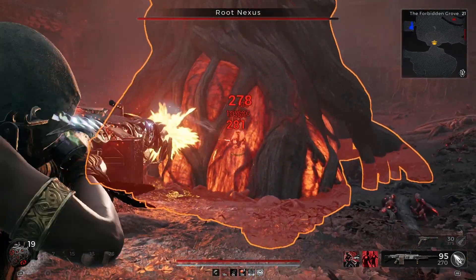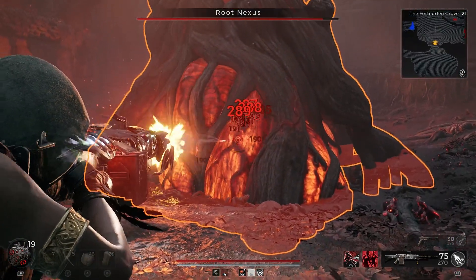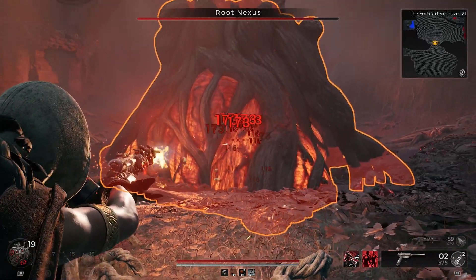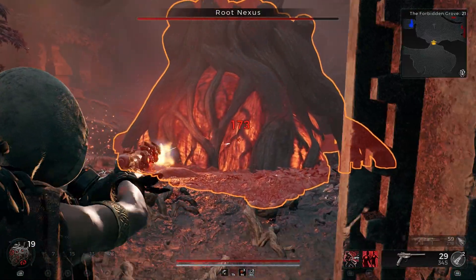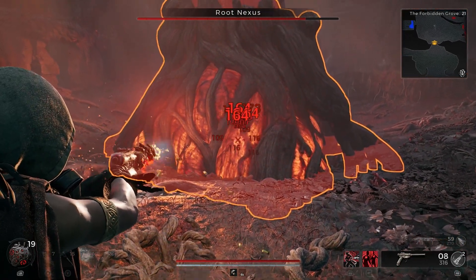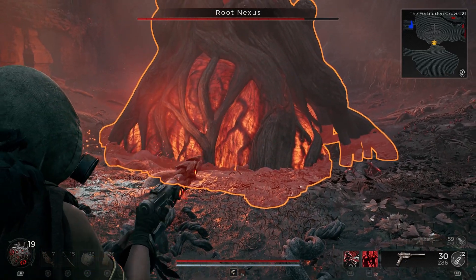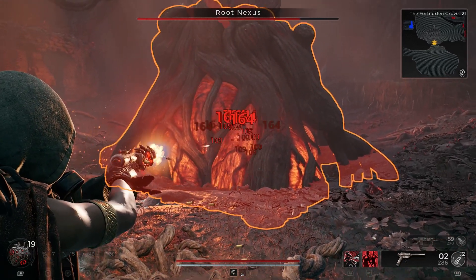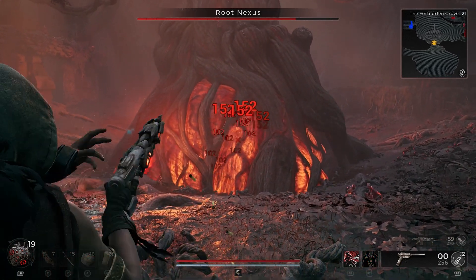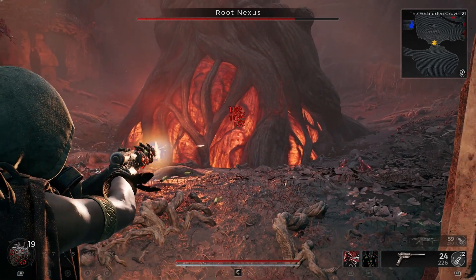As soon as you start shooting the Root Nexus, the first set of enemies that will come will be four small Hollow and one big dragon — basically the Dragon Root — which can throw a lot of bombs at you. There is a threshold criteria: when you deal at least 25% damage, the second phase will start.